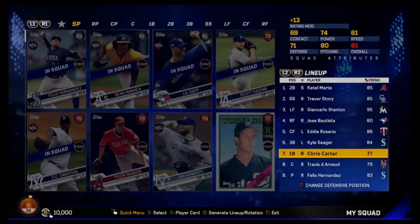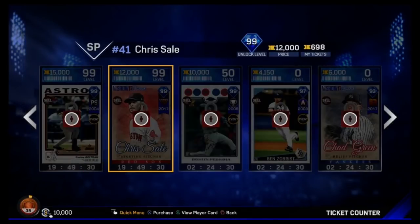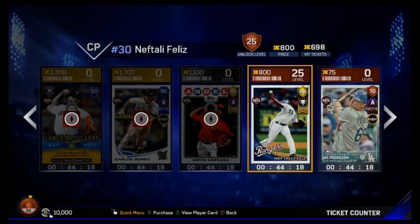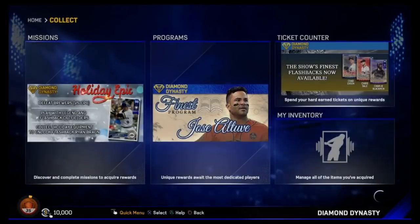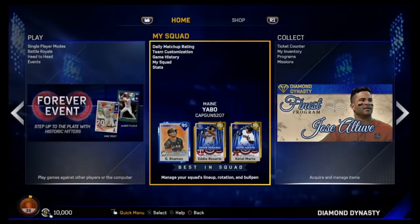I've been grinding on this — doing Conquest, a couple play versus CPUs, haven't played anyone head-to-head yet. We're on level 35 for bronze. If you want to see the ticket store, I'm really trying to save up to maybe get a diamond or two. We have almost 700 tickets but we have to get to gold level first before we can start getting some. Continue doing missions — that's the best way to get tickets and XP. We've got 10,000 stubs, and I'm not really buying any cards right now unless you guys recommend someone really good or what I should do with it.